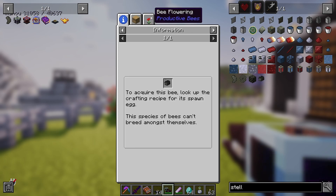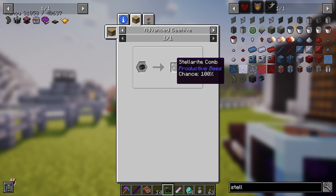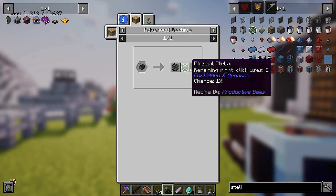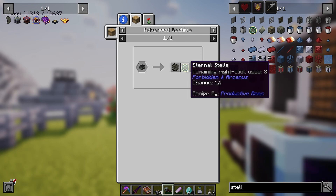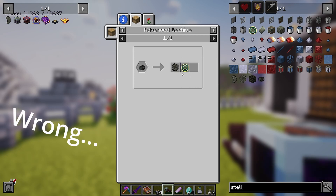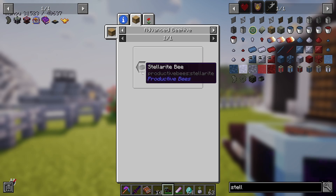We're definitely doing this. It looks like you get a one percent chance of getting a stellar returner but you always get the stellarite comb back. So what you could do is if you get a hundred combs and you get something that processes all a hundred combs, you don't need the bee after that.